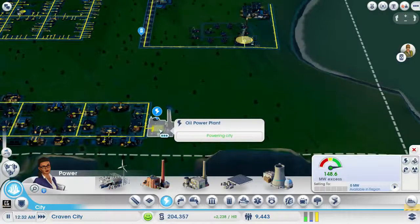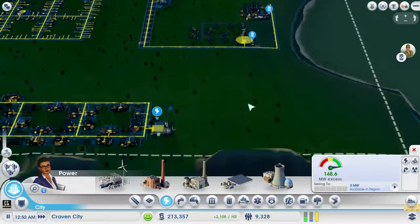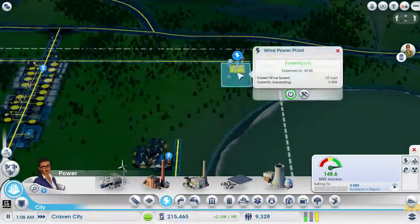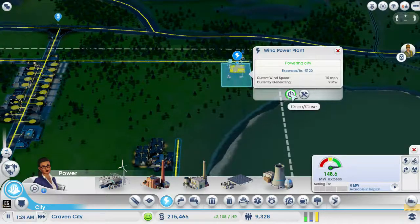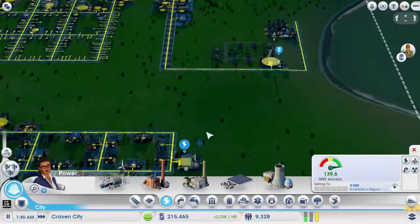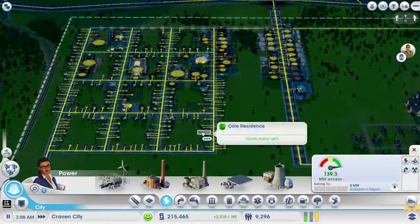Oh my god, 9,400 people — yeah, it's working. Right, so we can get rid of this. Should we just leave it? We'll turn it off because it's not doing anything. It's giving us a bit more power but not too much, and it's just wasting us money.